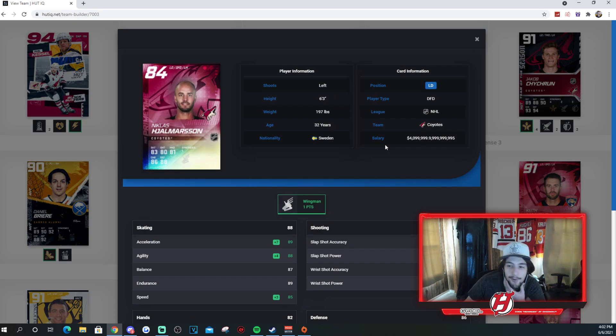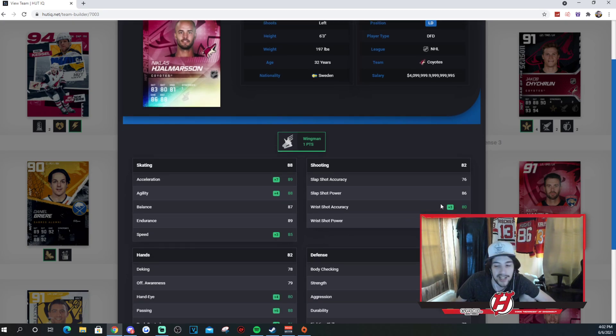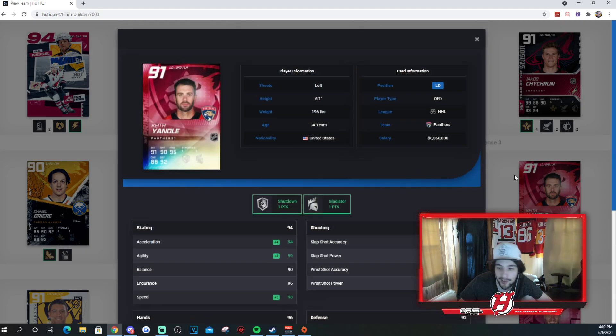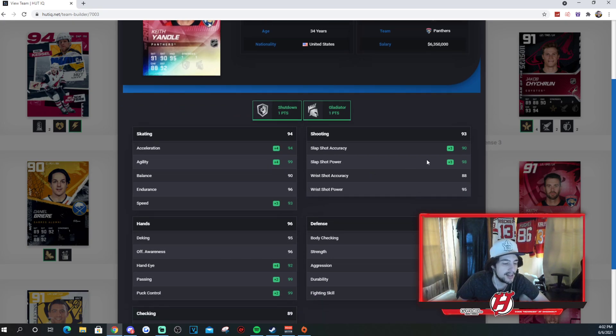Jalmerson, 84 overall, Primetime with Wingman — Wingman gets activated, which is very nice to have. 89 Excel, 88 agility, 87 balance, 89 endurance, and 85 speed. His shot's actually atrocious, but you don't get him to get one-timer goals, that's for sure. Keith Yandle — another long-time Coyote, got traded in the Duclair trade I want to say. One to Shutdown, one to Gladiator: 94 Excel, 99 agility, 90 balance, 96 endurance, and 93 speed. 90, 98, 88, and 95 for his shooting stats. Really good card is what Yandle is.